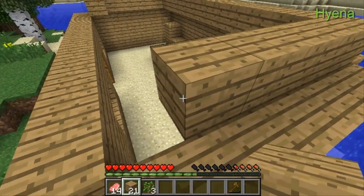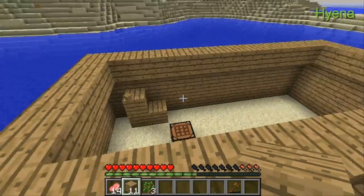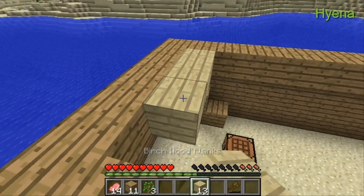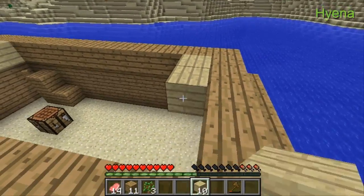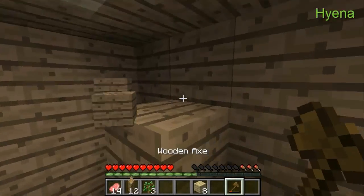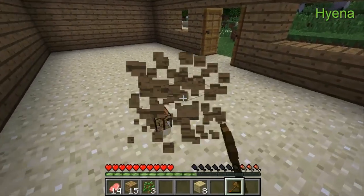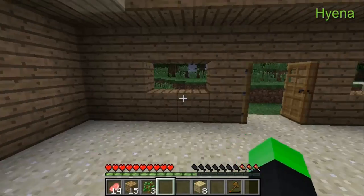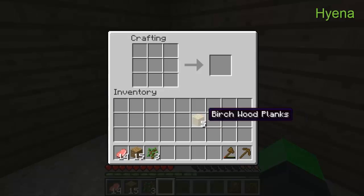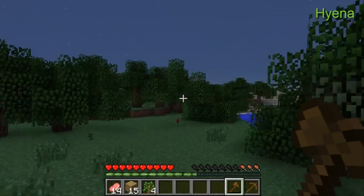I'll fill in the rest with cobblestone since I think I'm going to get a lot. It's getting dark — I need wool. This is not good for a first night. I gotta go mining really fast. I think there was a cave. Okay, this is not good — I need to find a cave or something.